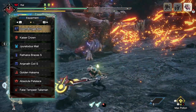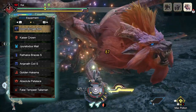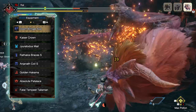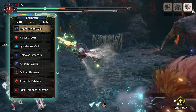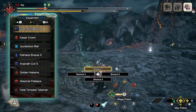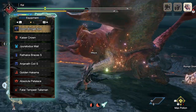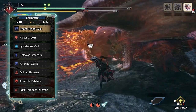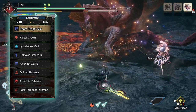I'm also using an Absolute Petalace, although the Petalace choice is down to personal preference. When it comes to the Talisman, these can be dictated by what you have available to you, so you may not be as lucky. I'm using a Talisman that has Divine Blessing level 3, Recovery Up level 1, a tier 3 decoration slot, and a tier 1 decoration slot. All of the skills on this Talisman are quality of life skills so they can easily be replaced if you wish.